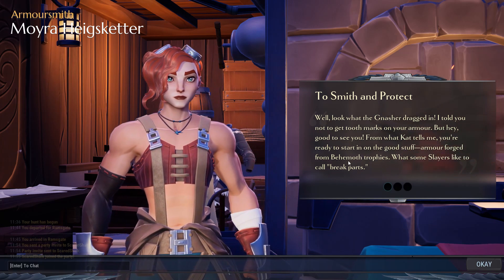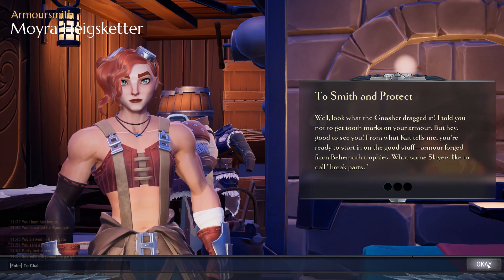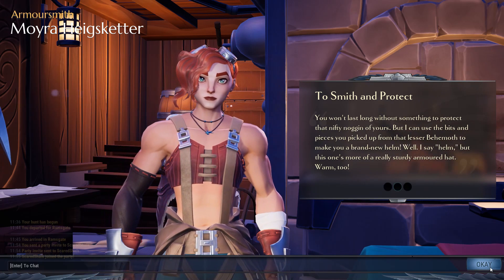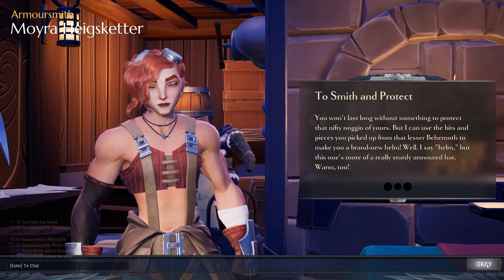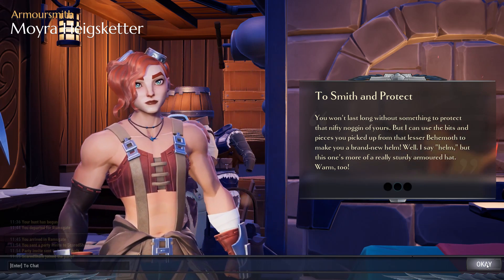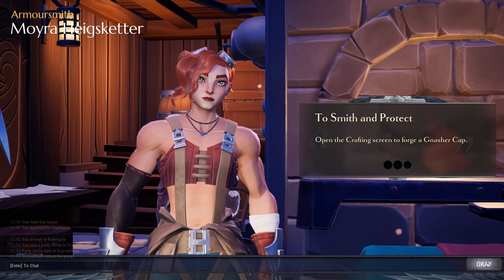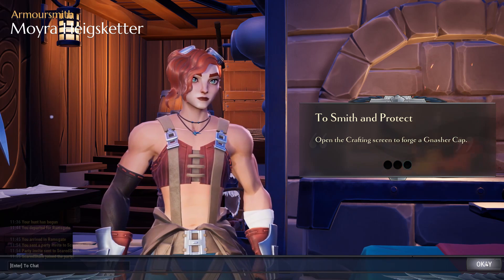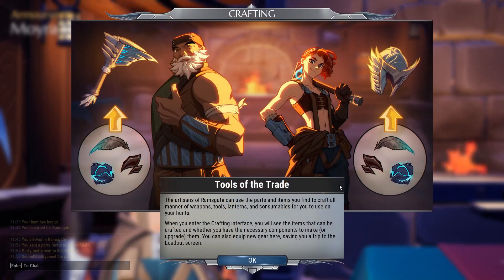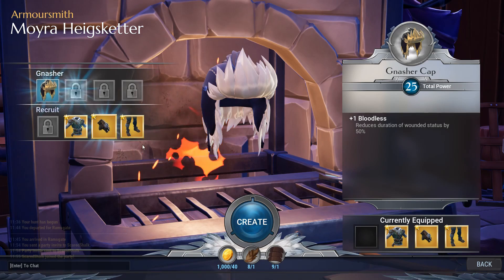From what Kat tells me, you're ready to start in on the good stuff — armor forged from behemoth trophies or brick parts. You won't last long without something to protect the nifty noggin of yours. Pieces collected from that lesser behemoth — make you a brand new helm. Open the crafting screen to forge a Gnasher cap.